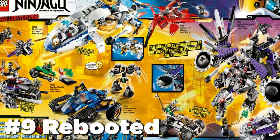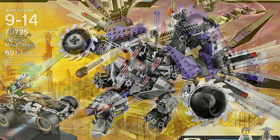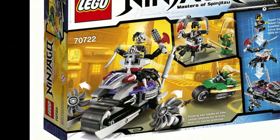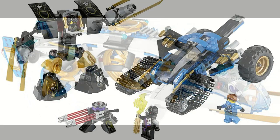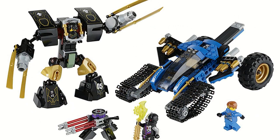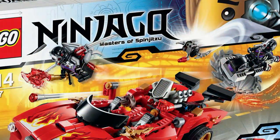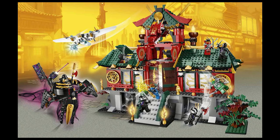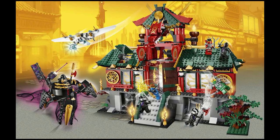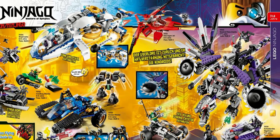Rebooted suffers from the same issue as the Final Battle — most of the villain sets just aren't that great, with the exception being Overborg from the Overborg Attack. However, all of the other sets are good. The Ninjakopter and Thunder Raider both featured unique designs and cool play features, while the smaller sets still had cool designs too. The Battle for Ninjago City was a standout set and included the Overlord in minifigure form, which is awesome. But even with all that, it's not enough to keep Rebooted from being toward the bottom of the list.